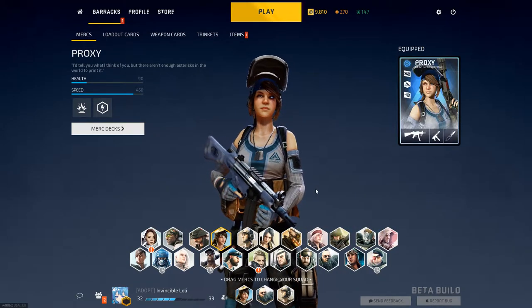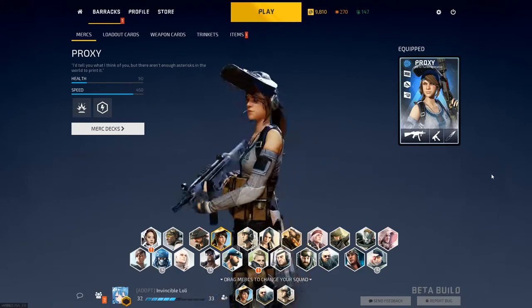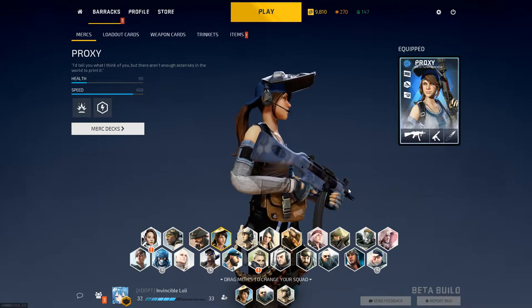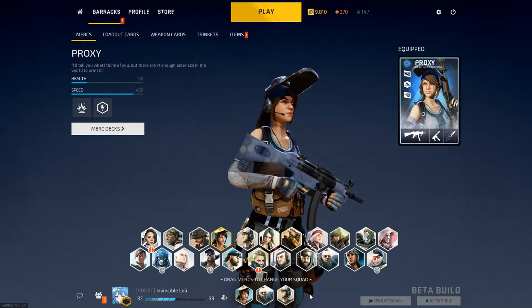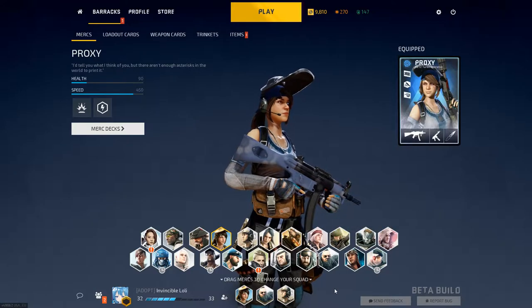Hey guys, oranges man here. I want to do a little showcase on how to equip stuff. Pretty much you click on the barracks, go to mercs, and you see the merc deck stuff right there.